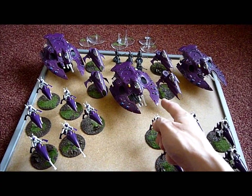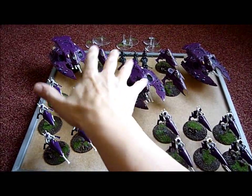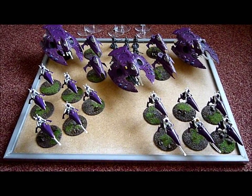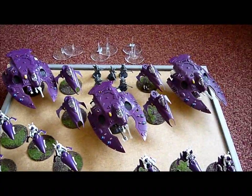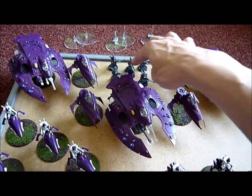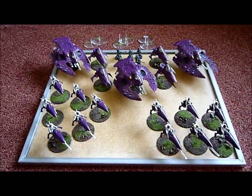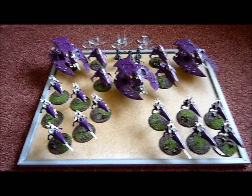Originally I could have the gateway thing coming up here and maybe have the Dire Avengers standing on it, but it just didn't look right. So I tried having the whole war host just sort of zooming down the board with the Dire Avengers up the front, which actually didn't look too bad. But it's very difficult to get the piece of terrain in. So I'm thinking now - Seer Council in the middle with the two squads of jet bikes either side, vipers in between the tanks, and then the Wraithgate thing arcing over with the Dire Avengers standing on top to raise them up. First of all I'm going to get the sand on it and have another look at exactly how I want to display this.